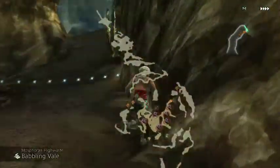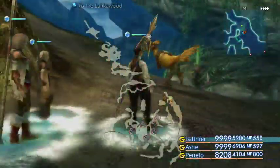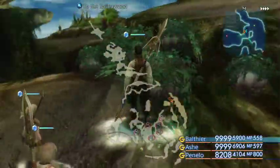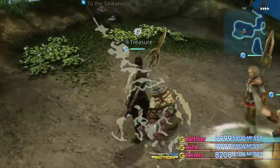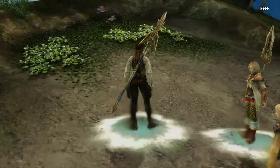From the North Wind Shrine, make your way up the hill, then go past this chocobo and up over here — and there's the Stamp.